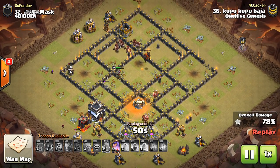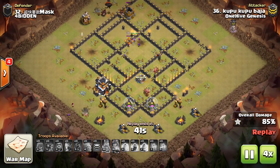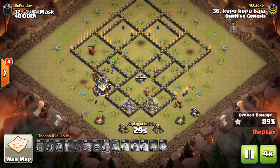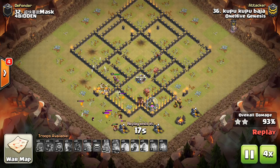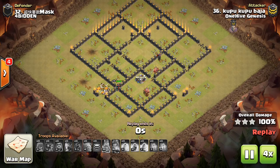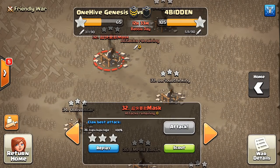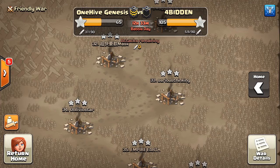Look how low that Lava Hound is by the way — very, very low on health. If you have lower level heroes, you probably want to go a little bit stronger on the hogs or go a little stronger on the kill squad, one or the other, whichever seems better for the base. Big kill squads are good for low level heroes, because you can bring extra damage troops to make up for the damage your heroes can't do, such as more wizards, Valks, P.E.K.K.A., stuff like that. But you can also go very light, just do some suicide heroes, and then bring a bunch of hogs, assuming those are maxed out. So you want to mix it up if you have lower level heroes.